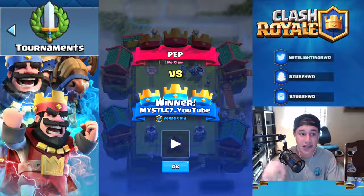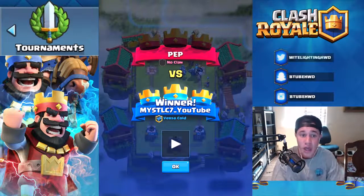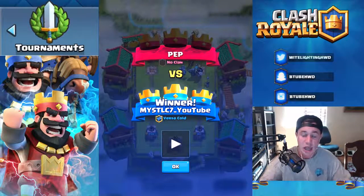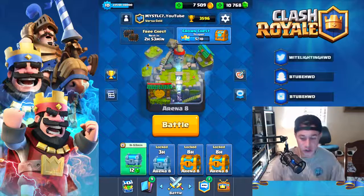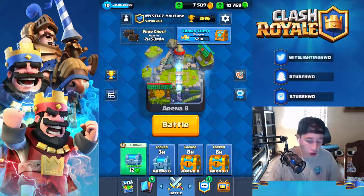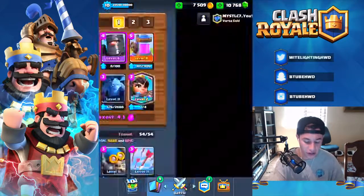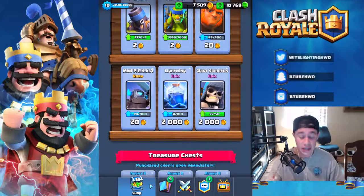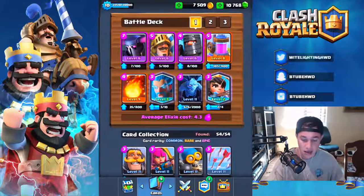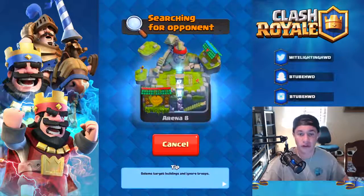Let me know in the comments what your thoughts are and your predictions for this update, because I want to know how you guys feel. Tournament update sneak peek numero dos was a big one. Now what we're going to do is keep pushing toward our goal of 4,000 trophies — we're about to break 3,600. I was gonna get some stuff from the Epic Sunday card shop but I don't use anything in there, so we're rocking the PEKKA deck today and let's get an attack going.